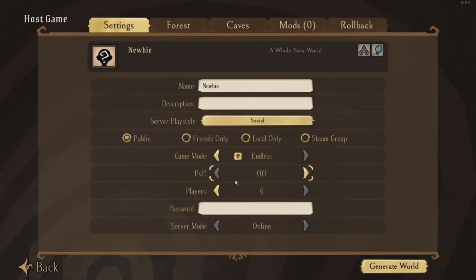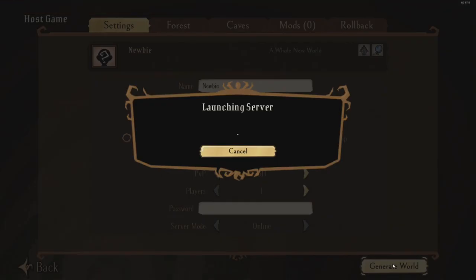That way you can respawn easily with a hit point penalty and not affect other sanity or deal with permadeath. Change the player number to 1, which will automatically make the game local and invisible on the server list. I recommend keeping all the forest and/or cave settings as they are. If you want a video about quality of life or decorative mods, comment below and like the video. If I receive enough comments or likes on this video, it'll tell me you want more DST videos in the future.